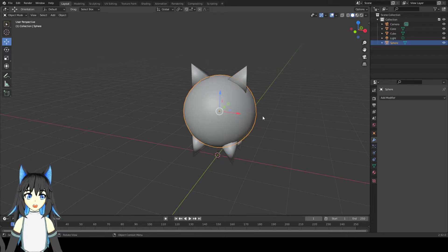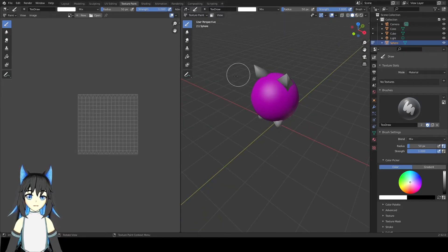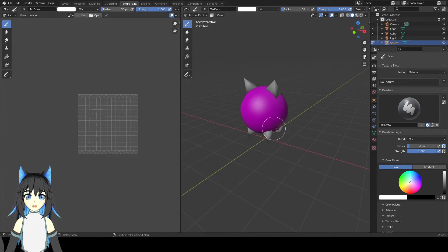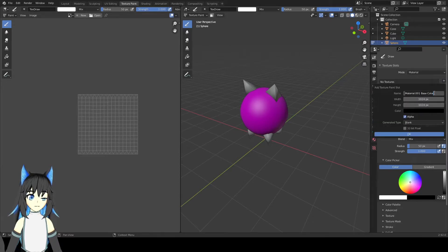We should color it. We color the main body first. Go to the texture paint view up here. You can see the body becomes purple — this means the body has no texture or any color.